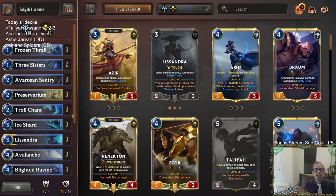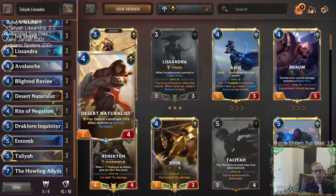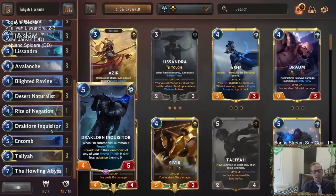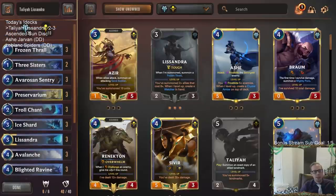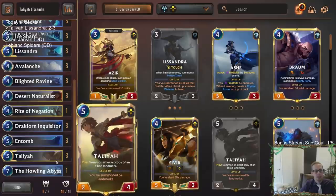All right, so that's Talia Lissandra. I'm pretty excited about this deck moving forward. We just played five games, but I'd be excited about playing another five, because I was kind of down on it after the first couple — like, how do we deal with these 10-power champions? But I think the Entomb-Naturalist combo could be the answer. Our last game was kind of weird, but we got to pull off four Frozen Thralls the same turn with Draclorn and having them all advance to zero — and Talia copying one. That was a pretty crazy last game. I'm more excited about this version moving forward. I'll change the deck list to be this version.